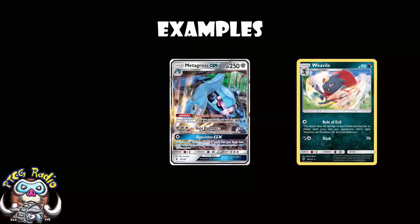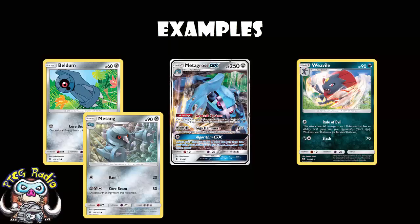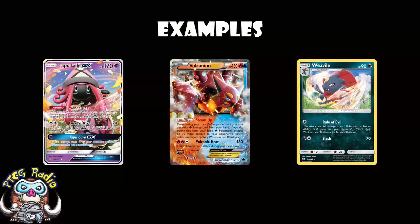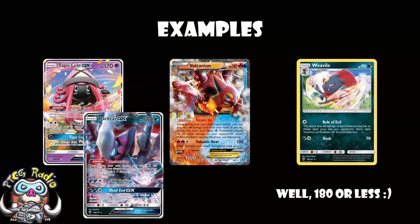Metagross has a 60 HP Beldum and an 80 HP Metang, which means if your opponent Rare Candies it will take only one attack to get rid of all those Metagross, but because they use Alolan Vulpix they don't always use Rare Candy — you'll find a lot of Metagross are evolved up manually. Not everything is an evolved Pokemon. Volcanion, Tapu Lele, Darkrai GX — all of these have abilities and 180 HP, so three attacks from Weavile will KO all of them. That's the key here: you don't necessarily have to devolve with Porygon Z, you just need to get enough damage on the field to take down all of your opponent's Pokemon. It doesn't matter if two or three Weavile go down if you then get three or four prizes from that.